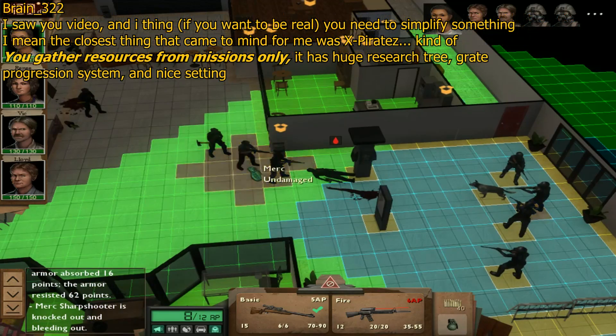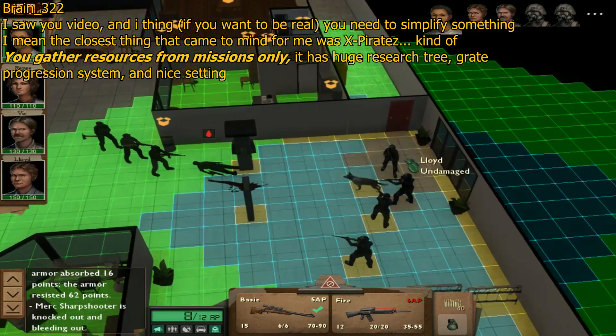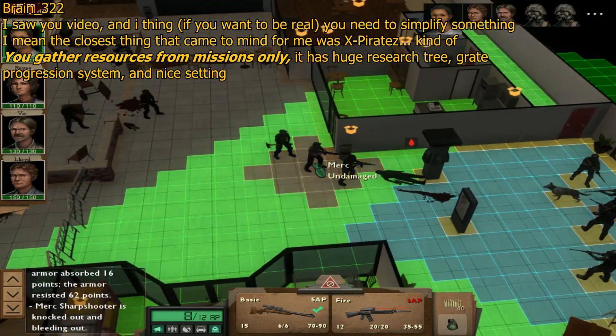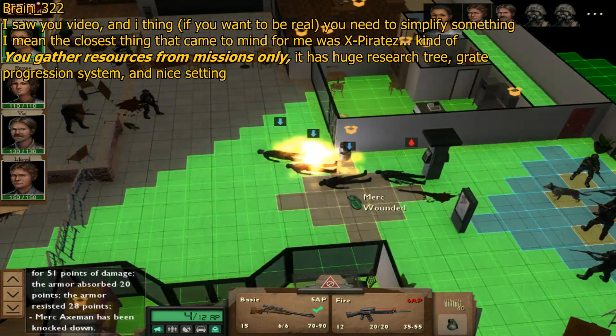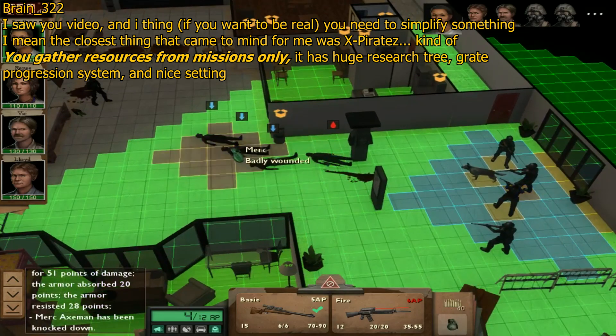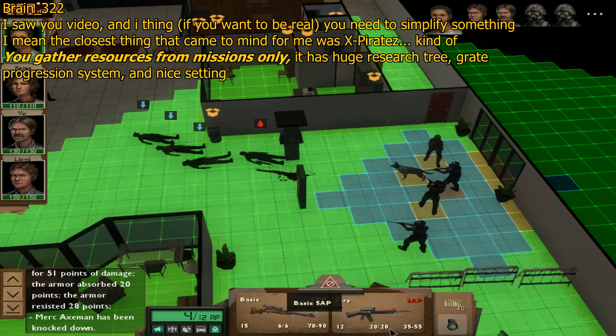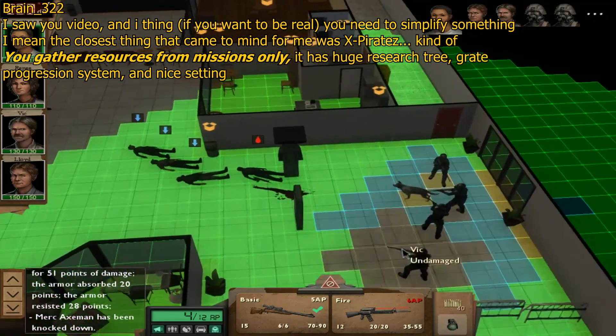Brain 322 suggests gathering resources from missions only. Not a fan — I don't want the missions to become grindy. The idea is: on the geoscape you gather boring resources like food, wood, and scrap. On missions you gather more specialized resources like weapons, ammo, high-level electronic scrap, high-level power sources. Basically, on missions you gather items, whereas on the geoscape you gather resources.